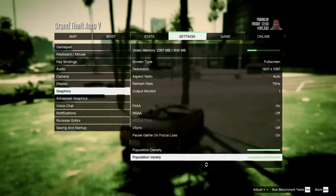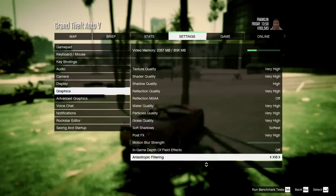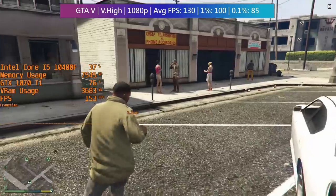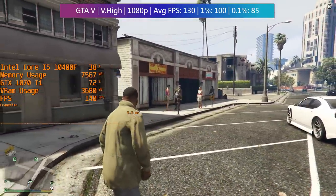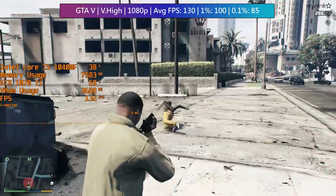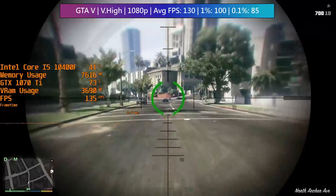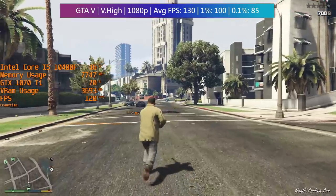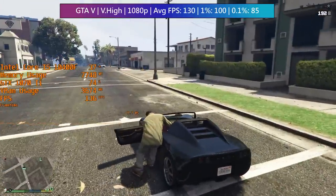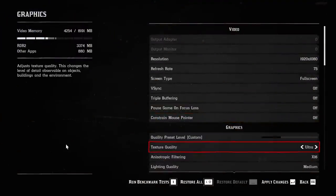Just as with Fortnite, the 1070 Ti will have no issues with GTA 5, even when cranking the settings right up to very high. The advanced options were set to off, and so was MSAA, because it seems to just tank the frame rate and doesn't really give much of an advantage other than eliminating a few more jaggies, which are pretty much taken care of with FXAA. I still test GTA because despite its age it's very popular and has seen various patches over the years, though I think the majority of performance improvements do seem to have been with CPU utilization.